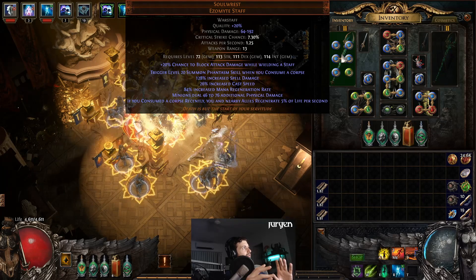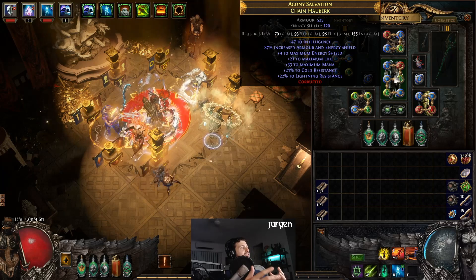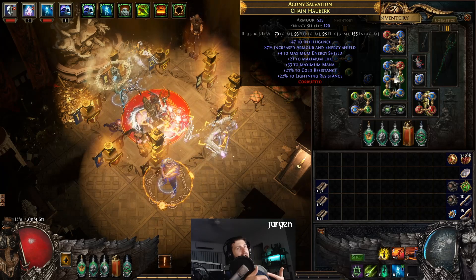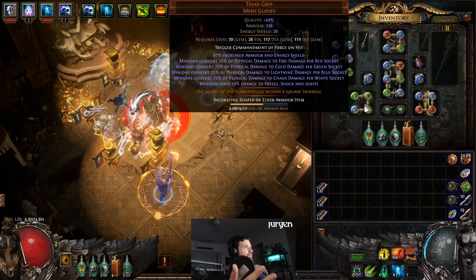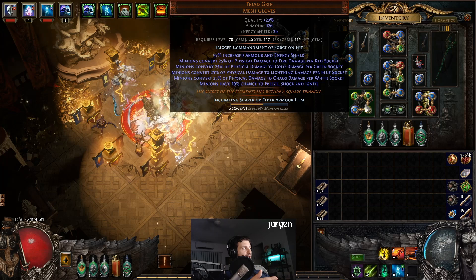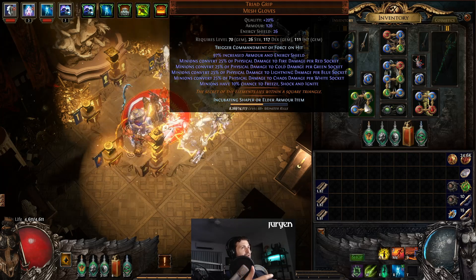Now, as far as gearing goes, you will need the Soul Rest Staff. You will need a six-link chest, or you could do this with a four-link — it's not going to be as good from a layered defense perspective, but it's going to be okay. The other thing that you're going to need are Triad Grips, which you specifically need to have three green sockets and one blue socket, and the reason why is we're converting the physical damage that minions output to cold damage, because we want to ideally focus on cold damage.